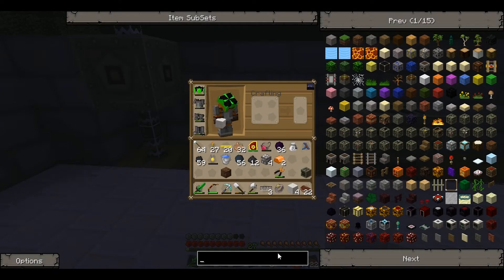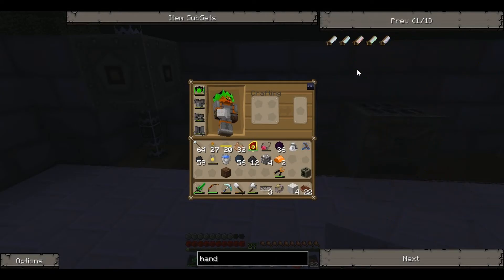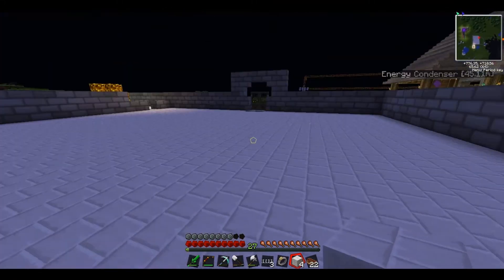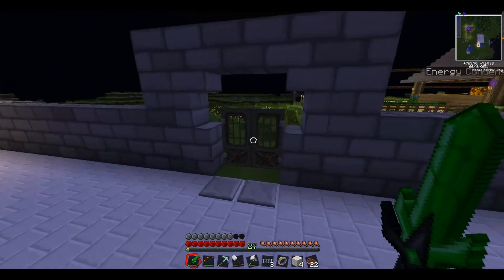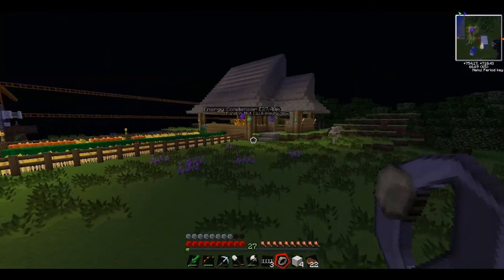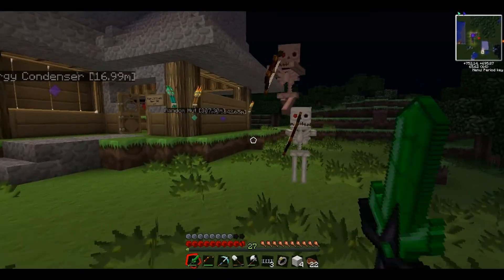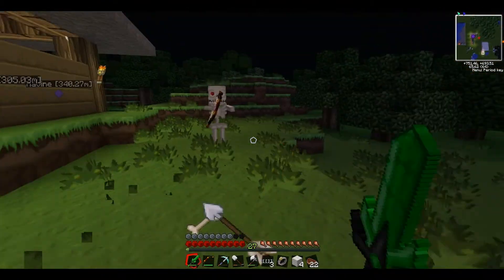I'm going to make a handsaw. This just cuts blocks so I can put a thin half-block over the top of these wires to cover them up — I think that'd be quite nice. We're also going to need to make another macerator. And there are a load of mobs camping my base, but they can't get in.